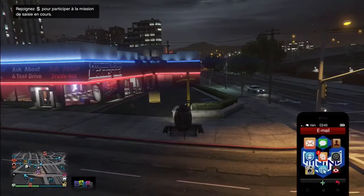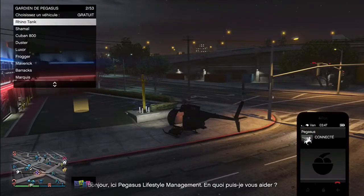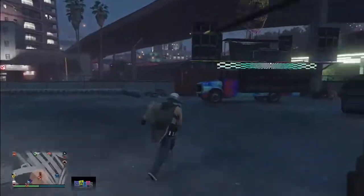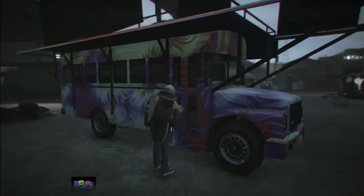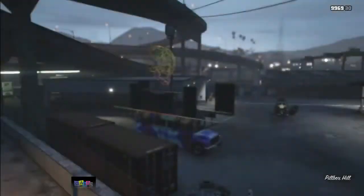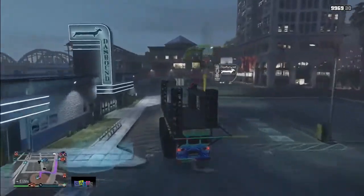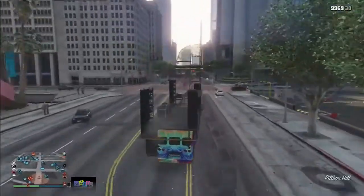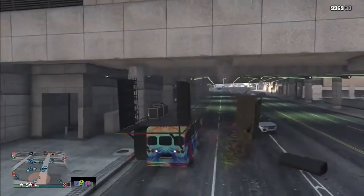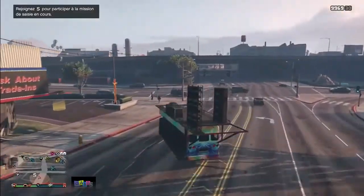Once you are there, simply take your phone, call Pegasus, and request your bus. It works with the MTL pounder but also with some other Pegasus vehicles — haven't tested them all because it takes a while to do the glitch. Now simply get inside your bus and drive it to the big S. And do yourself a favor — remove the thing on top of your bus, because it's gonna be very, very tough to control inside your bunker later on.